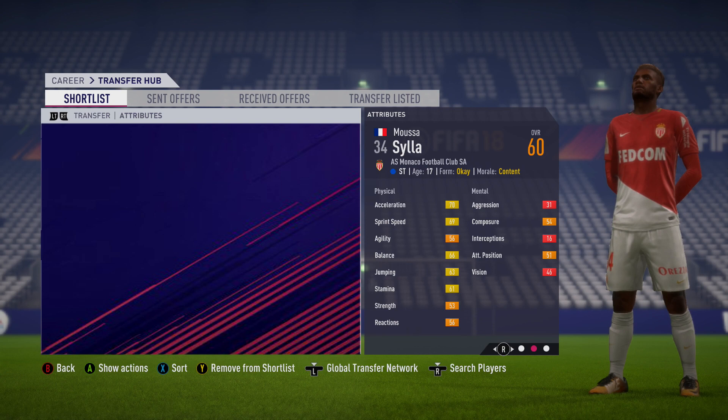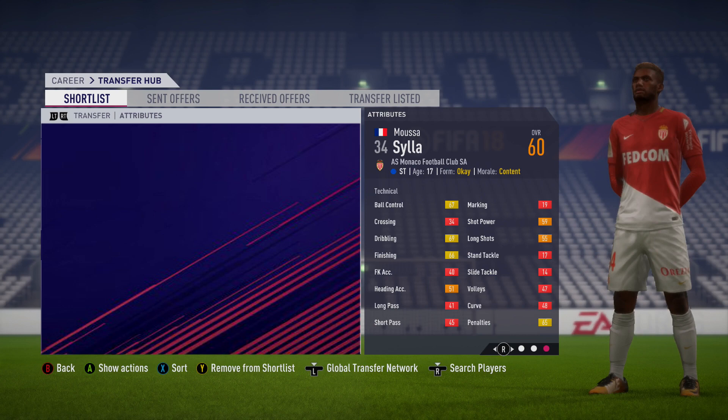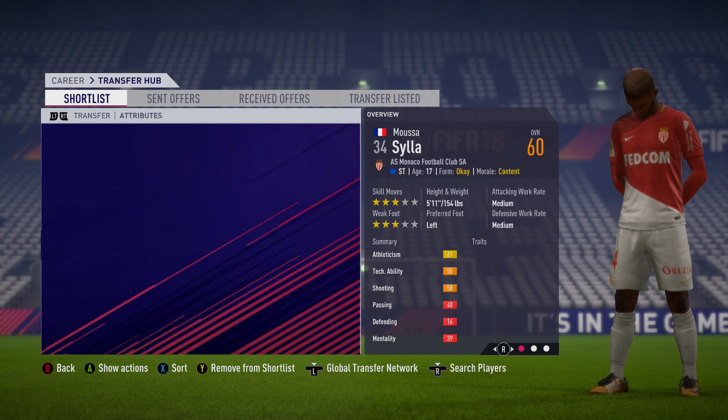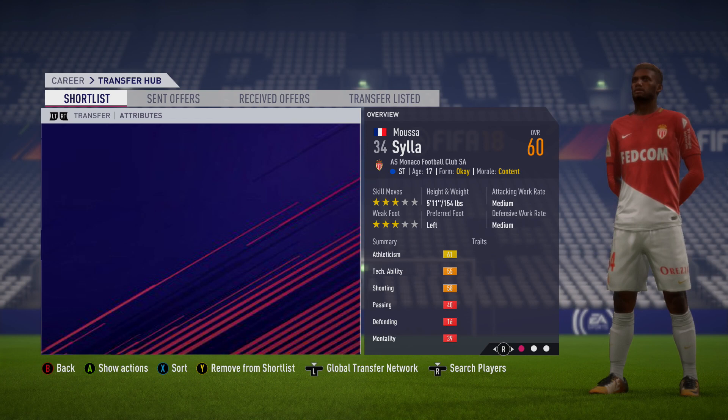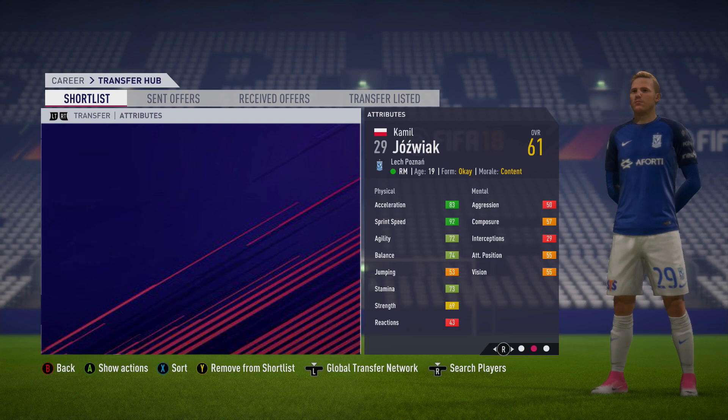Next is yet another Frenchman, this time playing in Monaco — AS Monaco striker Moussa Silla. His starting overall is 60, but he's got a potential to grow to 83. He's got decent dribbling, finishing, and ball control, and his athleticism isn't too bad either. Three-star weak foot, three-star skill moves, 5'11" on the game, medium attacking and defensive work rate, and he's only 17 years of age — so very easy to train right at the start of career mode.